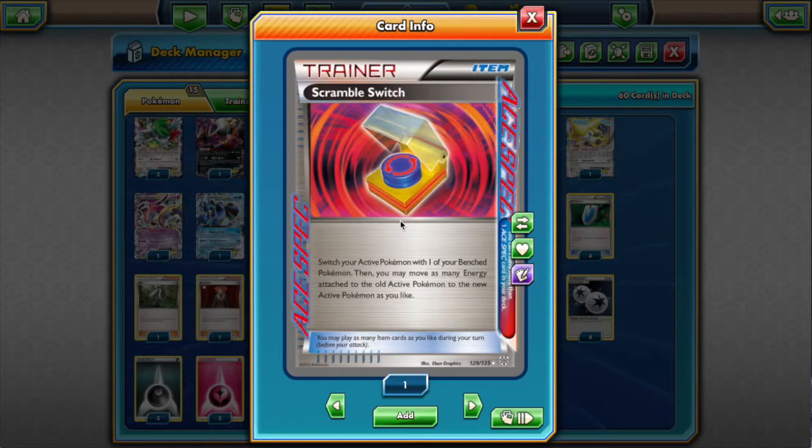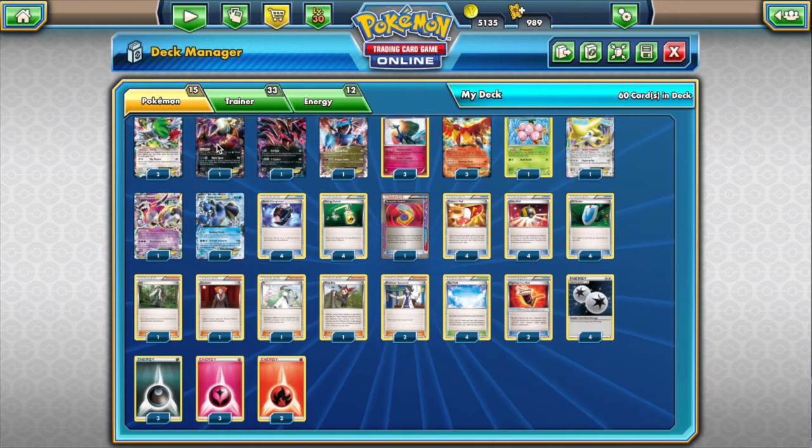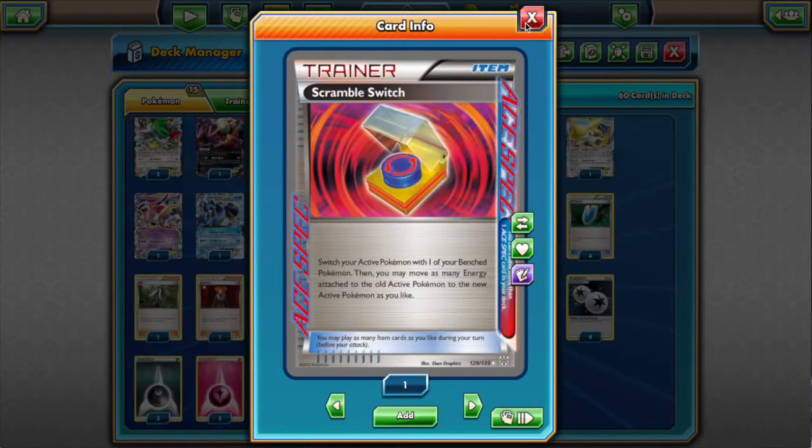Don't be afraid of discarding the Scramble Switch — I mostly see it like a super Energy Switch. It does allow some crazy stunts with Darkrai: if we want to attack with a guy in the active and we stick a Darkness Energy on him, we can retreat into a Ho-Oh, then use Scramble Switch to bring the energy back into the same guy we retreated from. It's a very good Ace Spec for this deck.